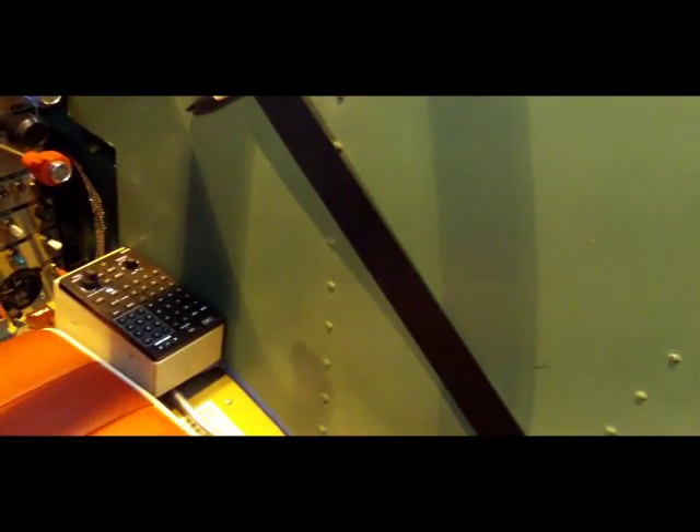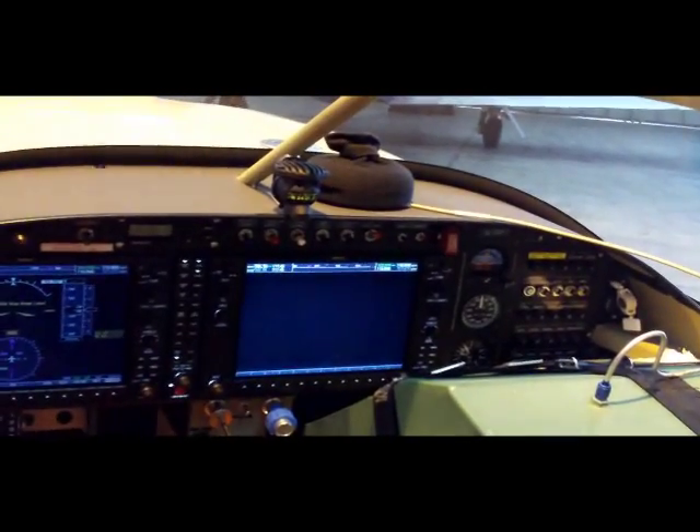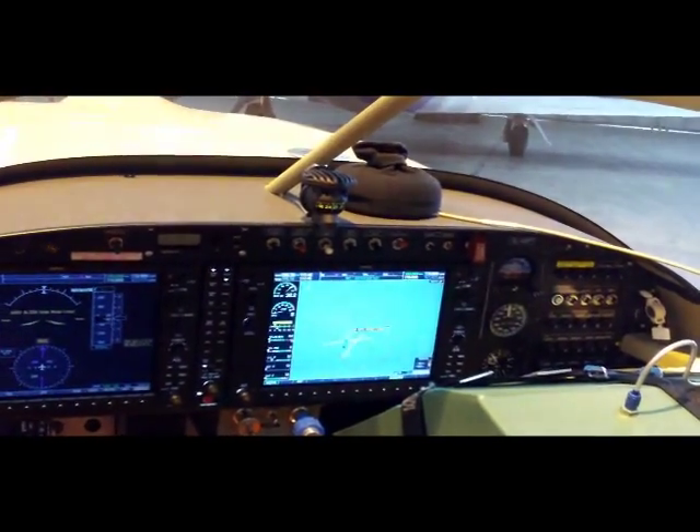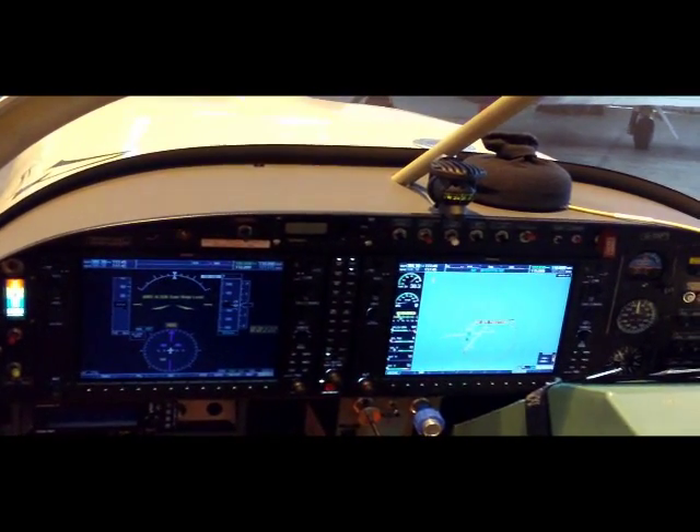FMS keypad now, down there, so I can load. Because I couldn't get to that knob on the right-hand side where you load all the airways and everything else, Garmin kind of gave me that. So it's a keypad — I can put in, you know, go to, direct to, enter — exactly like the Airbus at work.